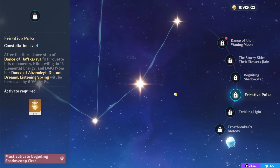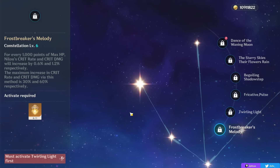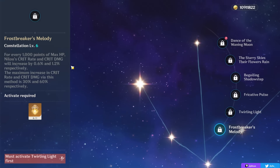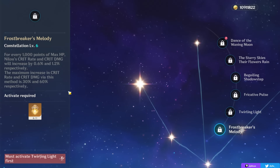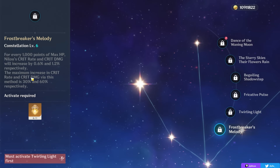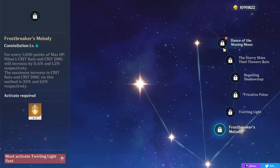Your fourth constellation gives you some energy and increases your burst damage. Nilou's sixth constellation gives you crit rate and crit damage based on how much HP you have — 0.6% crit rate and 1.2% crit damage for every 1,000 HP, for a maximum of 30% crit rate and 60% crit damage. Because of that, when you have 50,000 HP you'll cap out on this bonus, effectively making Nilou's personal damage a lot higher. This constellation is not only good for Vaporize teams but can also make her more of an on-field auto-attacker even in a Bloom team when you're proccing your passives.